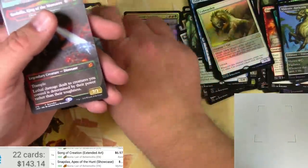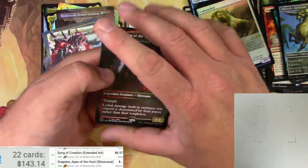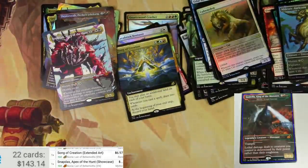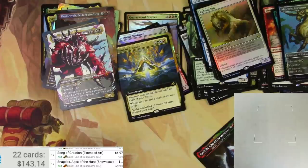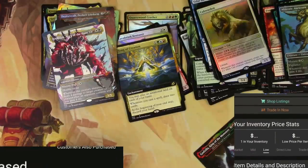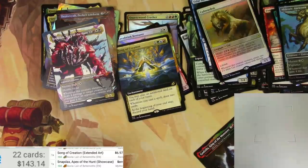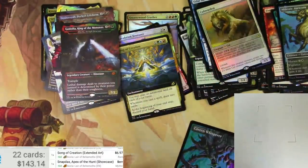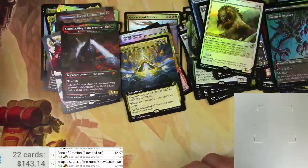Snapdax Apex of the Hunt showcase kaiju version, non-foil — it's a certain amount of money that it won't show me, maybe it'll catch up. Godzilla King of Monsters — all right, I'm gonna have to switch off of my Wi-Fi. It's so good but it's got an error — cannot be shown. Whatever! And a Cavern Whisperer in foil — I'm loving these packs, awesome.